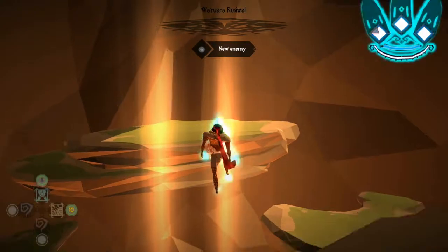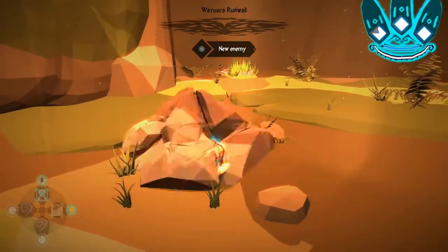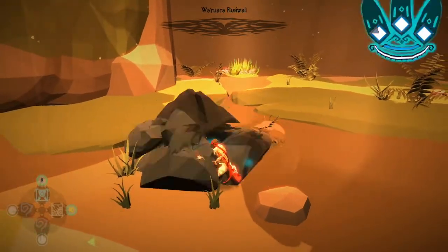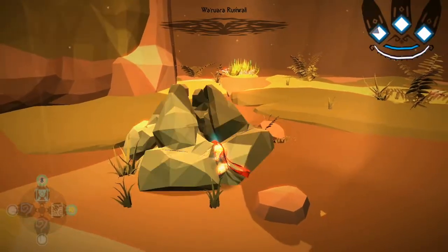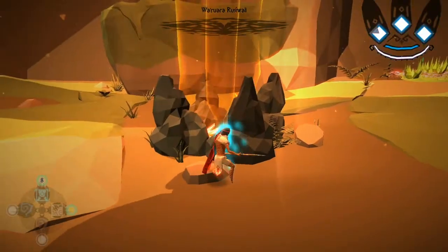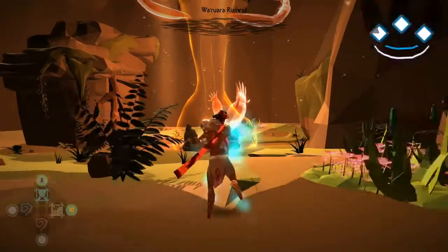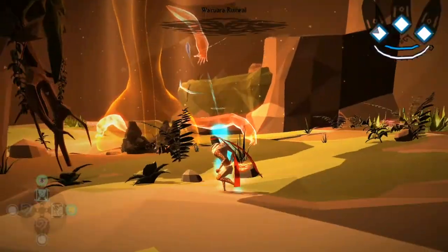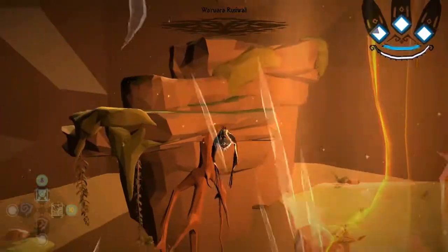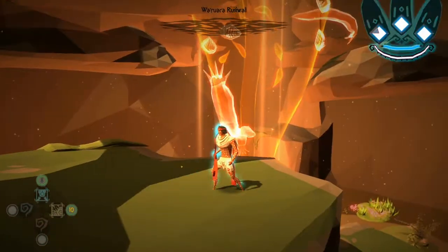Now we have to go all the way back down and awaken the beast once again. It will take multiple attacks to finally awaken him — and there we go. There is a little more variation now: the arms are a lot more aggressive in the second phase, and he also calls upon enemy types to attack you.